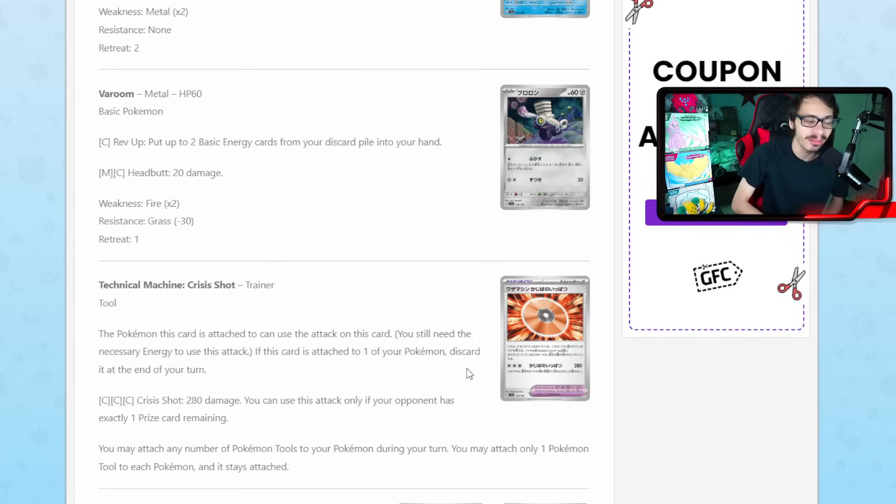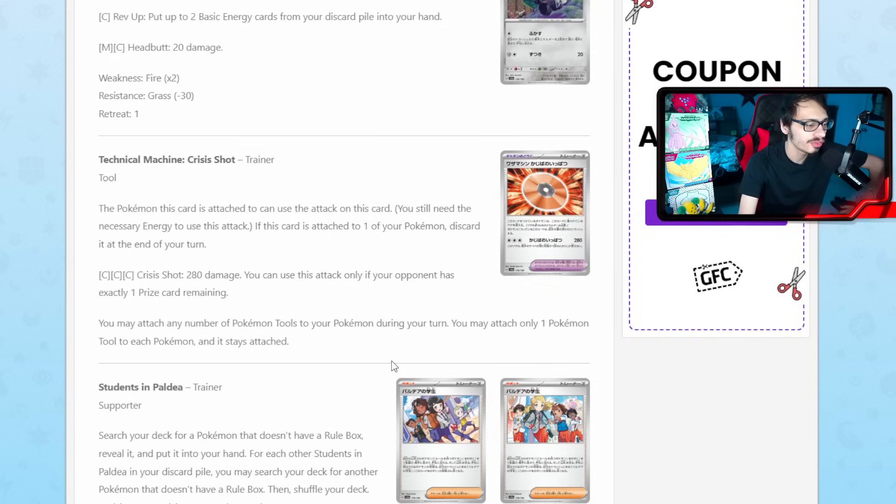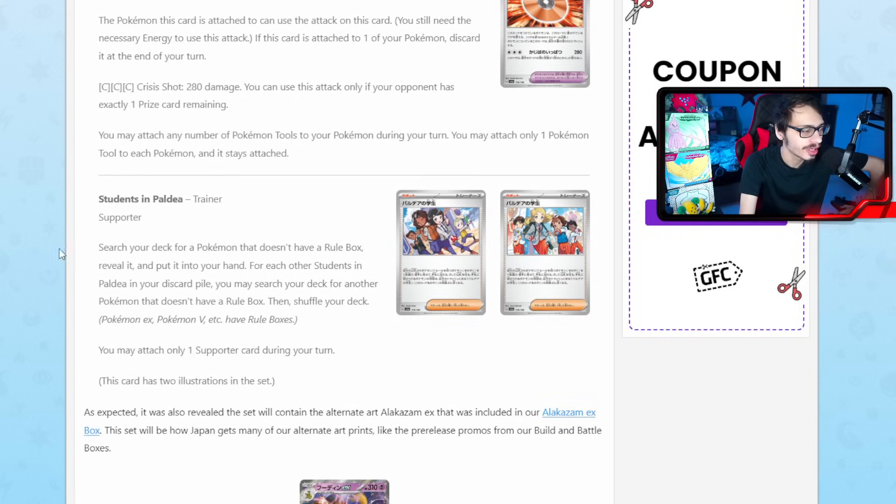I can see Crisis Shot being better suited for single prize decks, but we'll have to see. We do have some new supporters here. We got Students in Paldea: search your deck for a Pokémon that doesn't have a rule box, reveal it, and put it in your hand. For each other Students of Paldea in your discard pile, you may search your deck for another Pokémon that doesn't have a rule box and put it in your hand. So that's kind of cool.